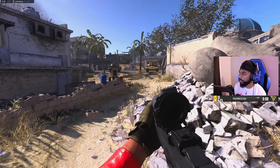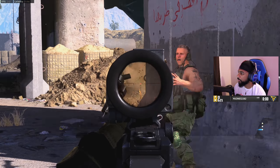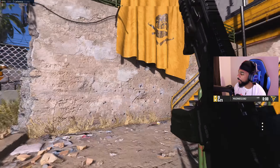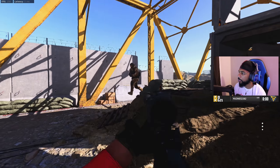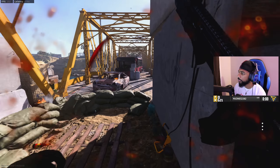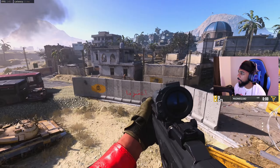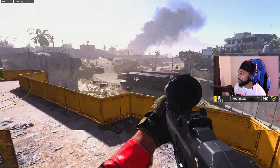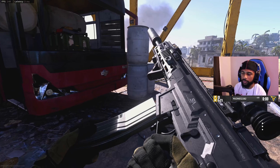Once you get into your private match, sit on top of the bridge and just practice your aim from distance. Their health is going to feel like Warzone health, so it's going to take a good amount of shots to kill somebody. Sit up there and work on your long-distance shots — this is the best practice you can have for Warzone because it's constant repetition.